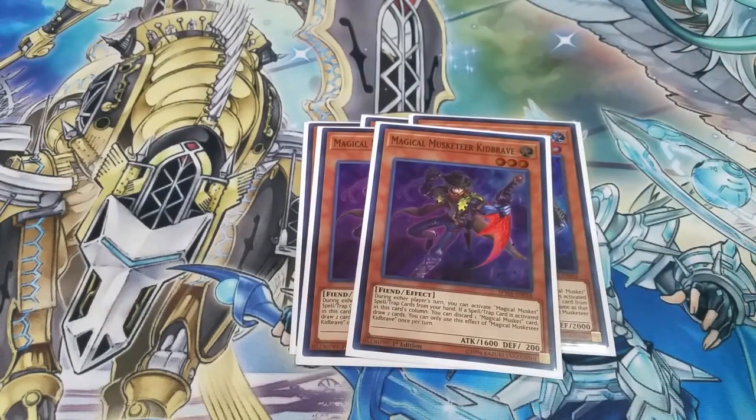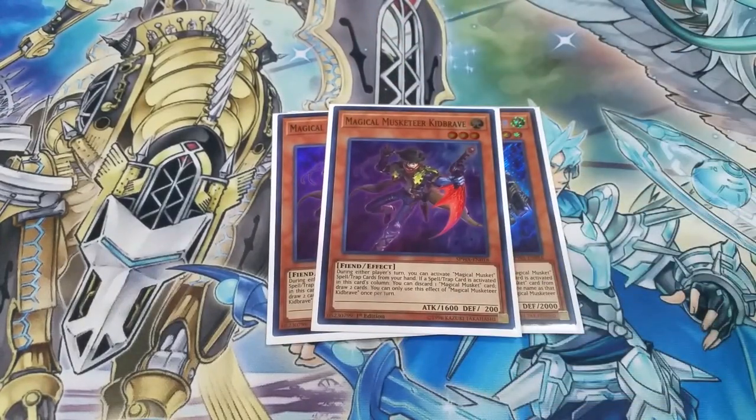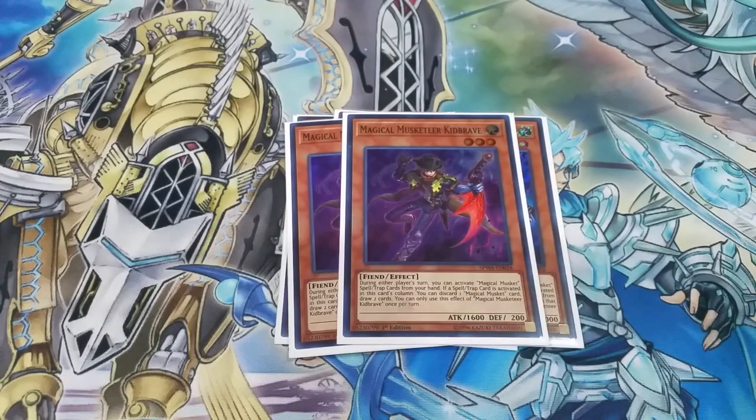Next, we've got three copies of Magical Musketeer Kid Brave. This card, whenever a card is activated in its column, you get to discard a Magical Musketeer card and then draw two cards. Usually you're discarding monsters and you're hoping to draw hand traps or just Magical Musketeer cards.